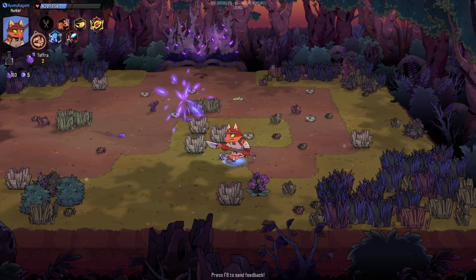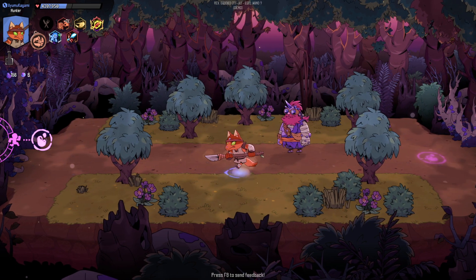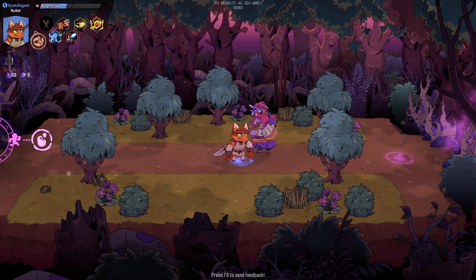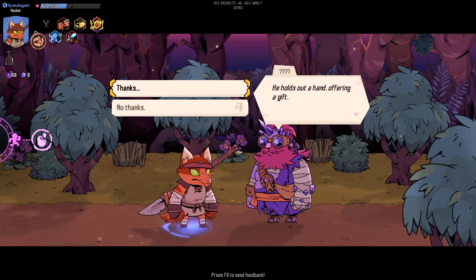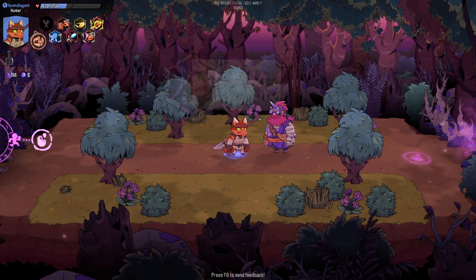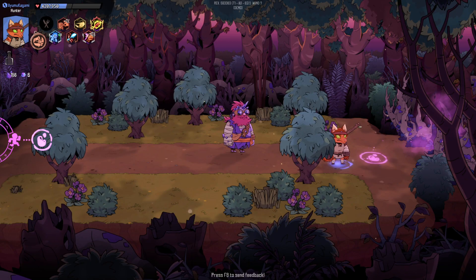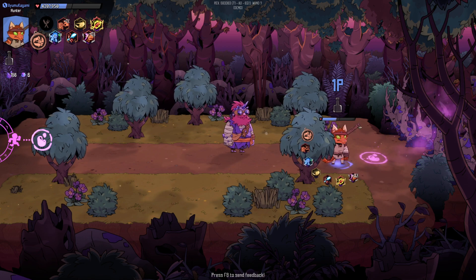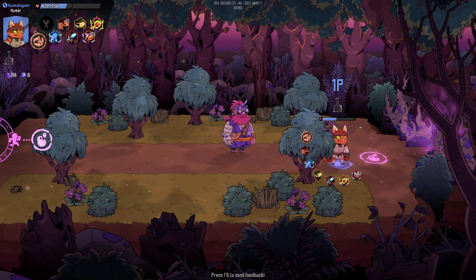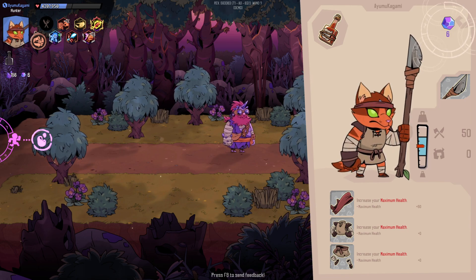You bought armor upgrades with this currency. The game is early, but as you can see right here I have the headgear which is plus 50 HP. The armor doesn't add HP, so maybe 900 HP was the max.